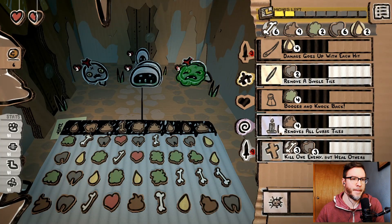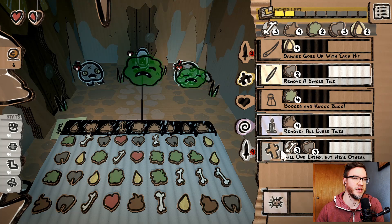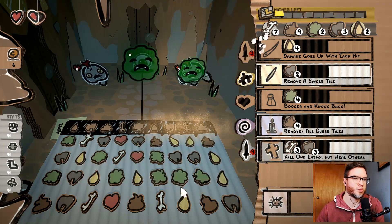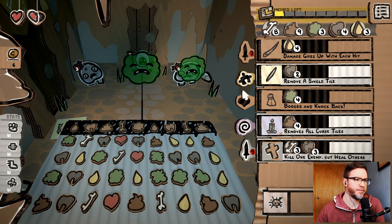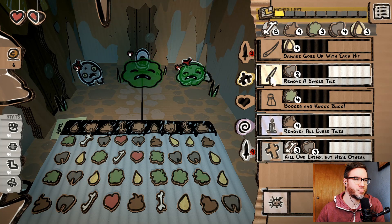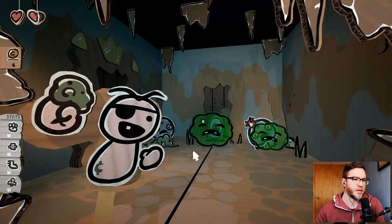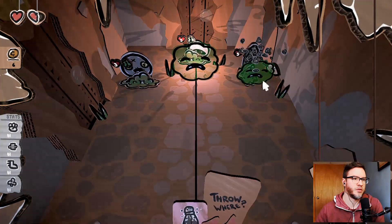What is that guy doing back there? I wish I knew what he was doing. Oh — he's healing, isn't he? Kill another — oh, it's a random enemy. Okay, that kind of changes the way I feel about that, but that's okay. We got some bones. I don't want to get gas thrown at me. I can remove one of these to get a booger on the board. Booger that guy. That doesn't send the cloud my way. Go ahead and booger and knock back that guy too.